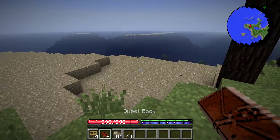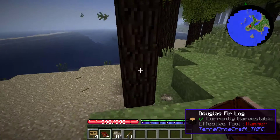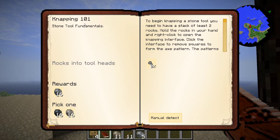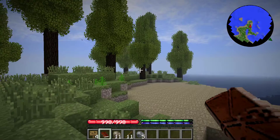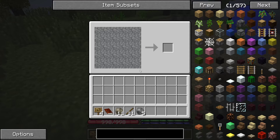Let's check out the quest book. So you have at least two, you right click and you do the X pattern.